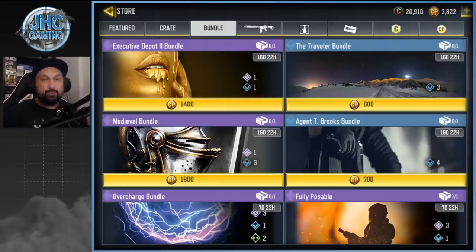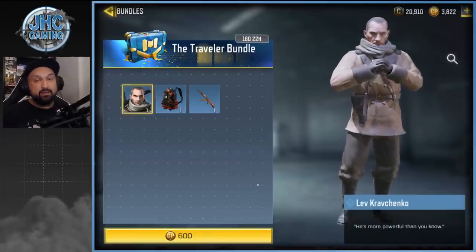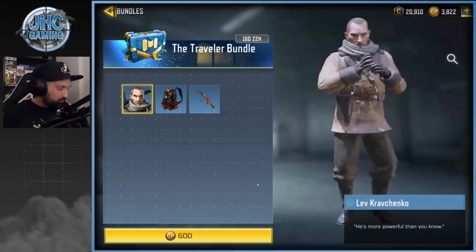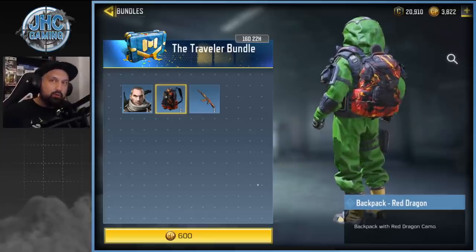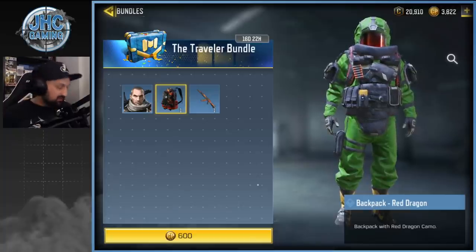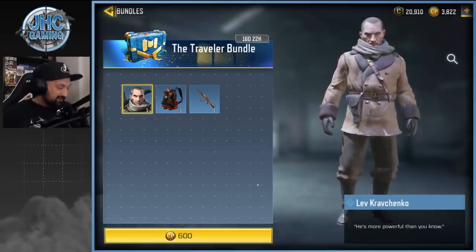Let's start with the first one — the blue Traveler Bundle. The left Kravchenko skin is back in a bundle. We already knew it was gonna come back because of the leaks before the season. The price is 600 COD Points for the Kravchenko. The rest I don't think is very rare, maybe old stuff, so if you're a new player and you missed these, you're gonna get them as a bonus. Basically, 600 COD Points for a soldier skin is as good as you're gonna get.